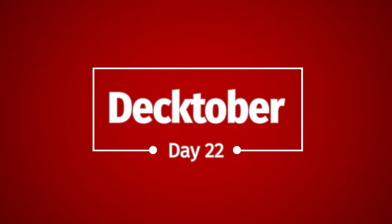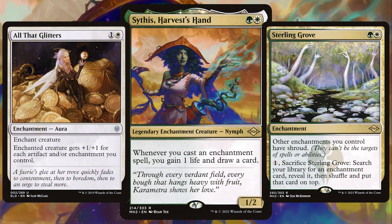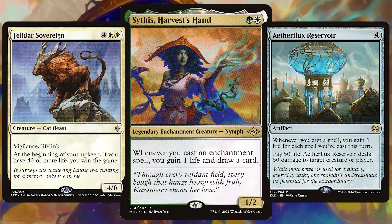Hello, my name is Lewis and welcome to day 22 of Decktober. Today we're looking at a $50 budget Sithis Harvest's Hand. Sithis says whenever you cast an enchantment spell you gain a life and draw a card. This deck is all about playing every enchantment possible to draw through our deck whilst also gaining as much life as possible, so we can use those big life gain win cons for the win. Now let's get right into the budget deck tech.